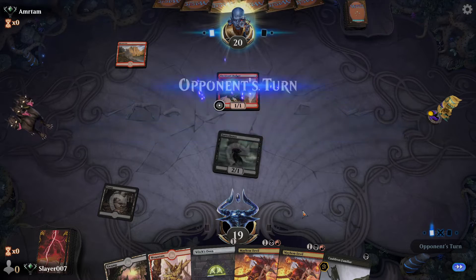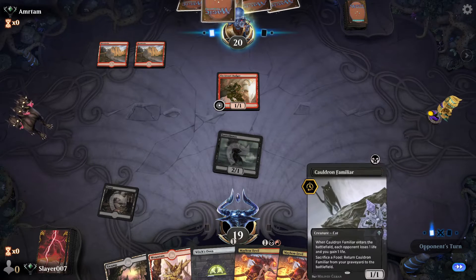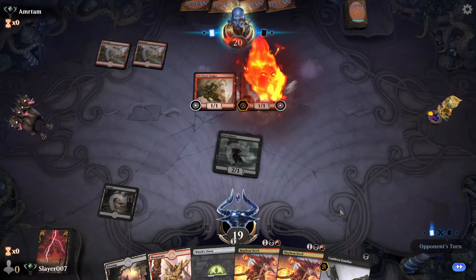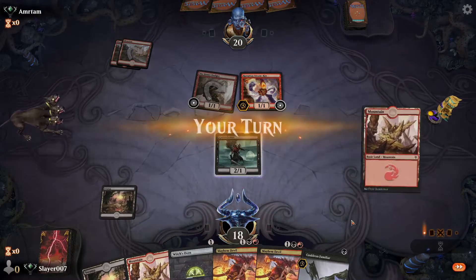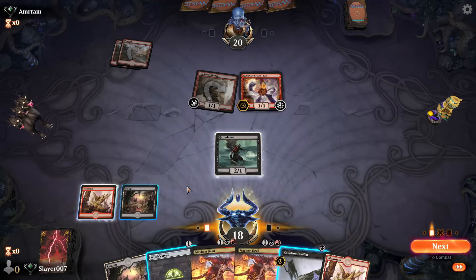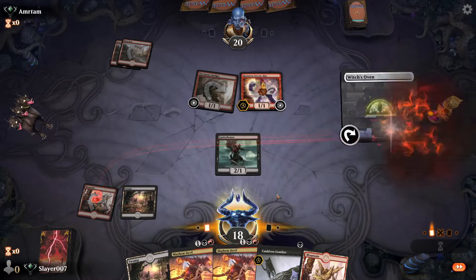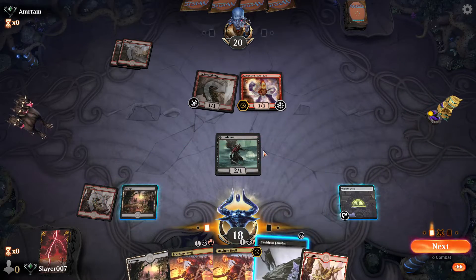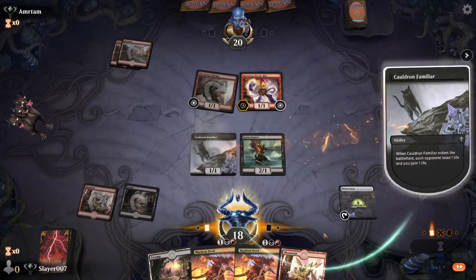We see what our opponent wants to do against our Gutter Bones. Cauldron Familiar is really key here — it's not great precisely against Embercleave, but obviously it's pretty good. We also have two Mayhem Devils, so that's going to be pretty good at that point as well.